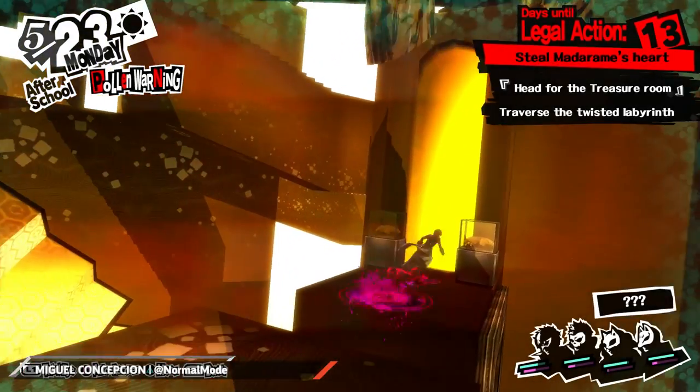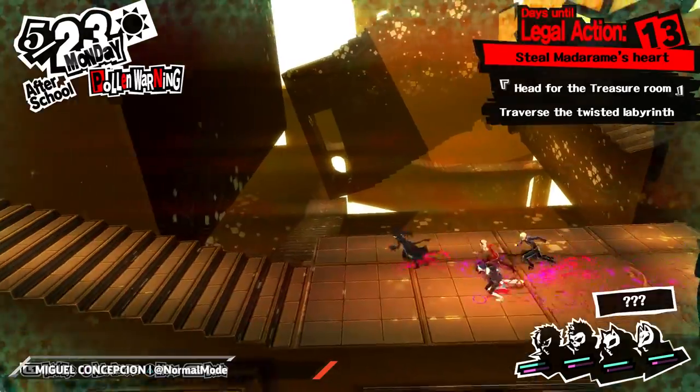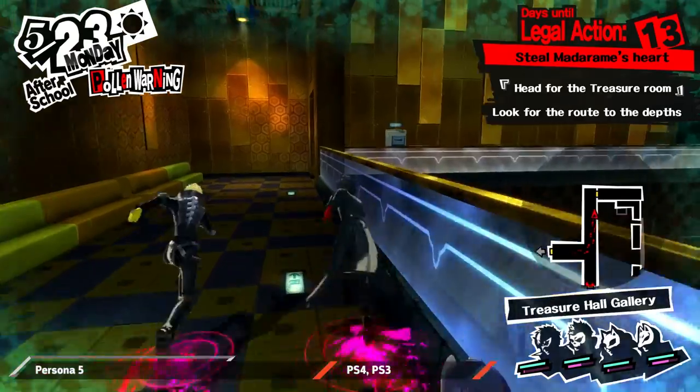Persona 5's second story dungeon, the one where you're stealing Madarame's heart, has two mildly challenging puzzles, both located after the quest's halfway point. If you're stuck at either of these spots, we have you covered.